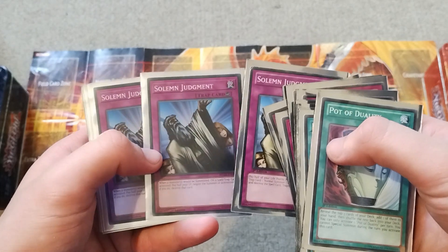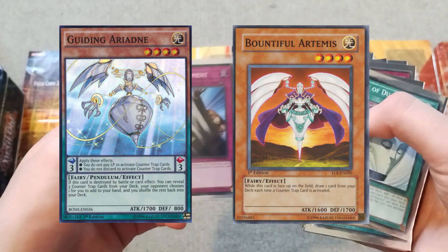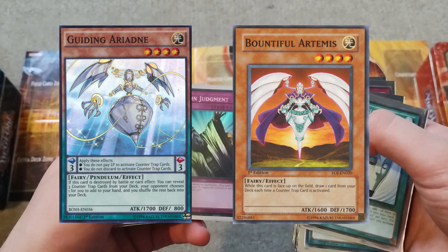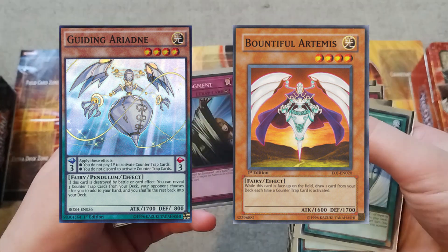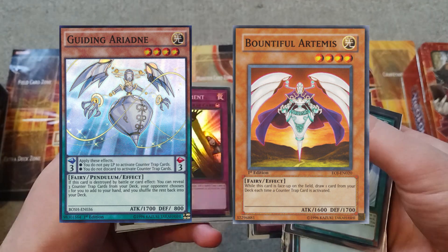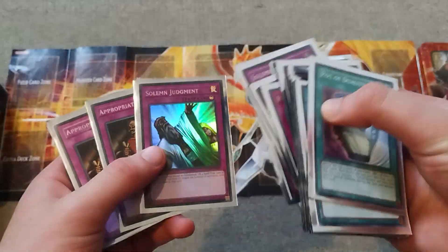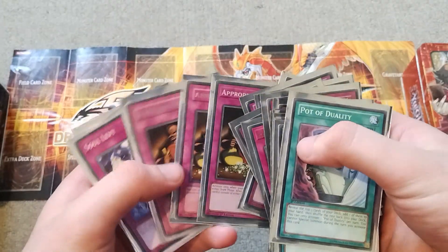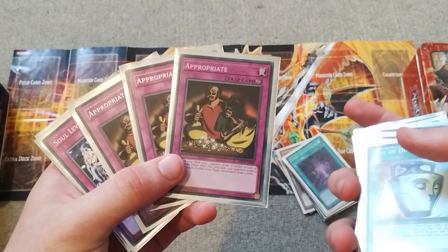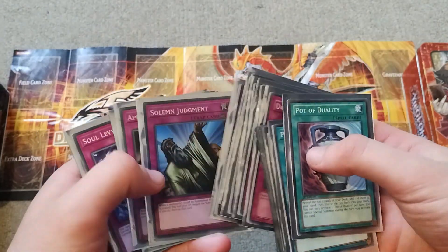So all these counter traps — maybe we could combine counter fairies with this strategy. There was like Harvest Angel and I think it was a dark counterpart to that. I can't remember what it was called, but maybe I should have looked into that. I literally just came up with it now. Maybe I need to look into whether counter fairies can use a mill strategy.